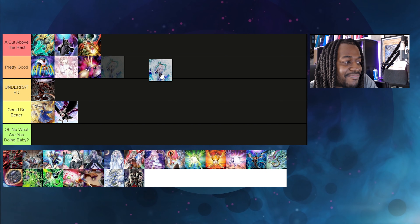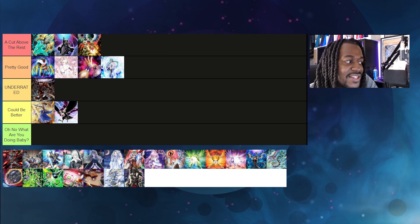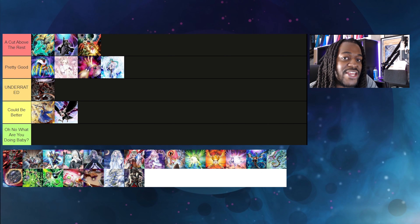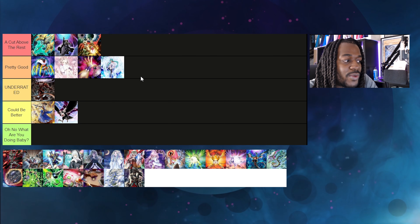Effect Veiler is Pretty Good. The reason why it isn't a Cut Above the Rest is because it's still a hand trap — when you activate it, your opponent can still activate Triple Tactics Talent and punish you. That's the key difference between Effect Veiler and Infinite Impermanence. Also, Effect Veiler can only be activated during the Main Phase and can be responded to with Apollousa, Bow of the Goddess.